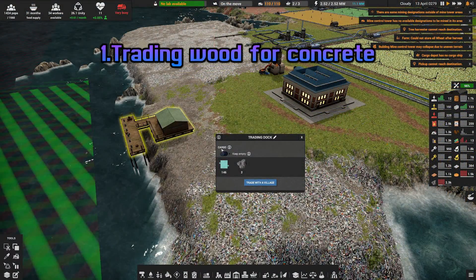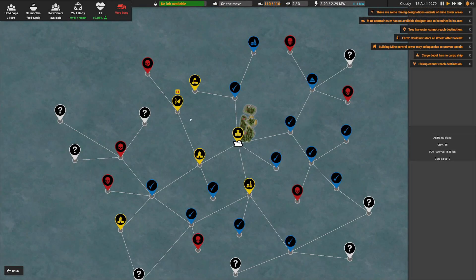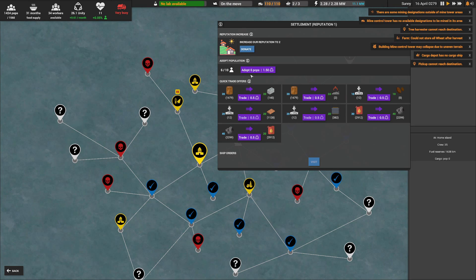Trading Wood for Concrete. In the very early game, you'll need tons of construction parts, including before you can consistently produce concrete, which is one of its fundamental ingredients. Therefore, do not hesitate to build a trading port and trade wood for concrete. It's easily harvestable and it's cheap. Keep in mind that the more you trade, the more the prices increase.